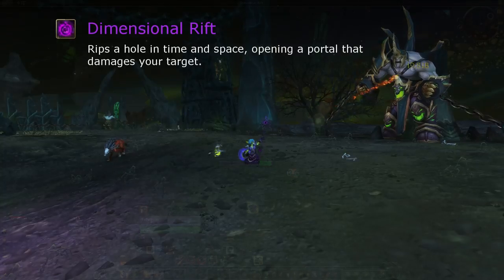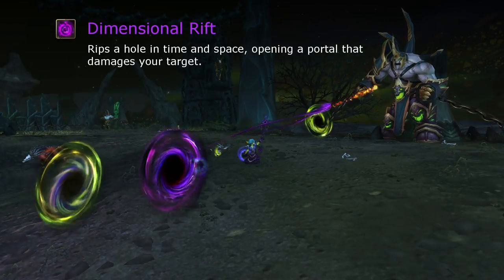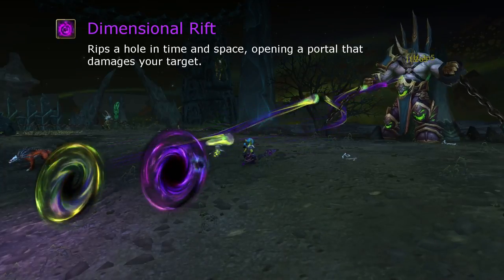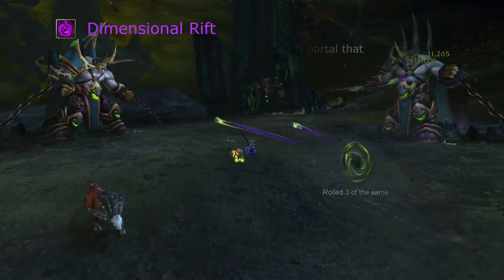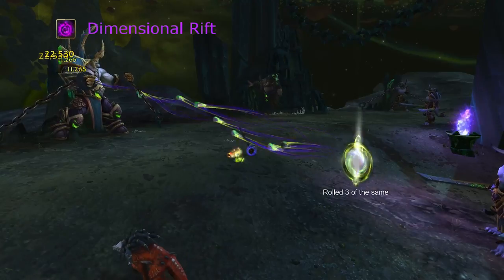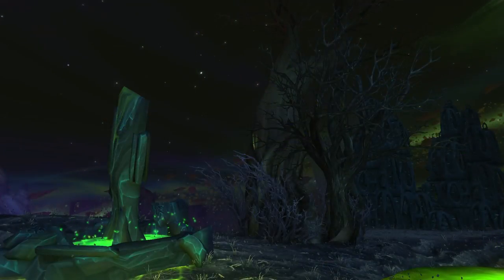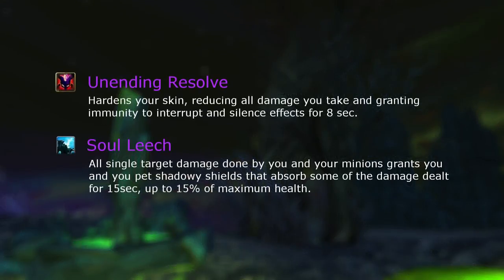The Artifact weapon comes with the ability Dimensional Rift. It has three charges that randomly creates one of three rift types that shoot the target. They can all be used at the same time, so it can be held without issue — you only need to prevent the charges capping. For defensives, Unending Resolve is a standard ability that reduces all damage taken and gives immunity to interrupts and silences. Soul Leech is a shield on both you and your pet that is generated by single target damage.